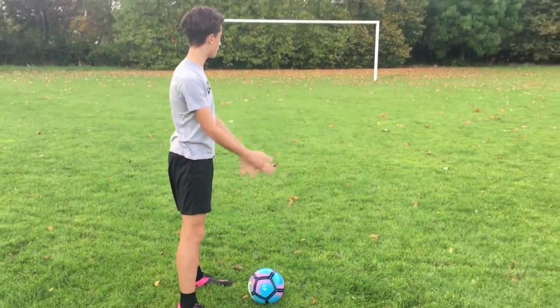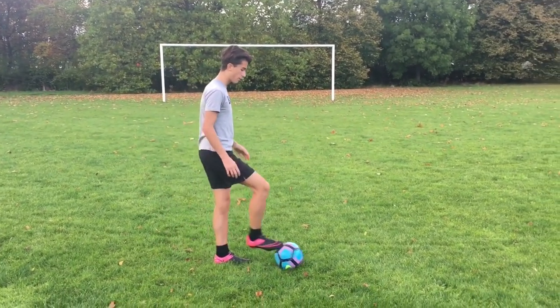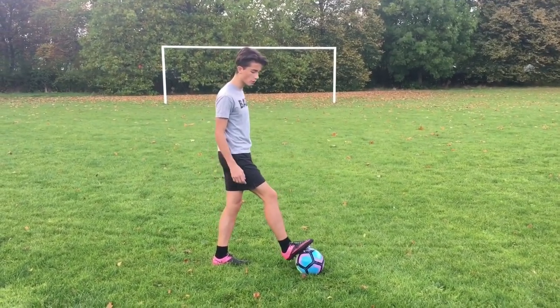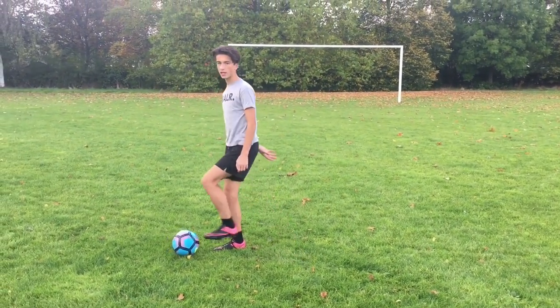So step one: you want to be just outside the penalty box, around the edge of the D. You want to have your right foot on the sole of the ball and just drag it backwards in the right direction.